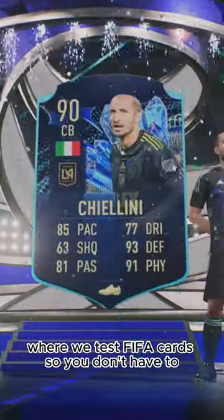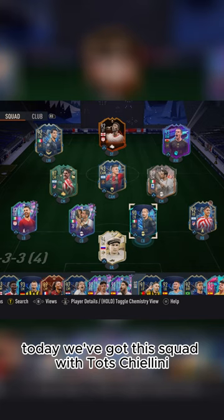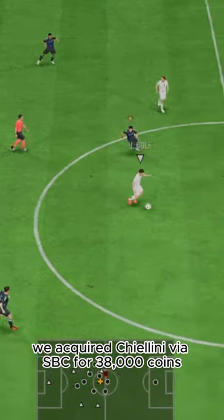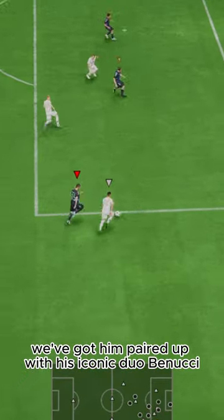Welcome to Baller or Bust, where we test FIFA cards so you don't have to. Today we've got this squad with TOTS Chiellini. We acquired Chiellini via SBC for 38,000 coins, and we've got him paired up with his iconic duo, Bonucci.